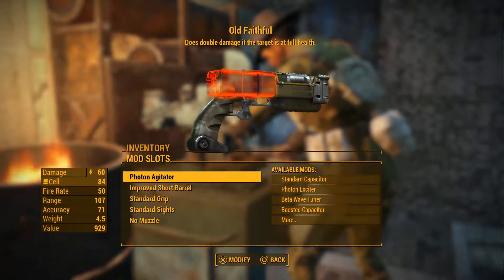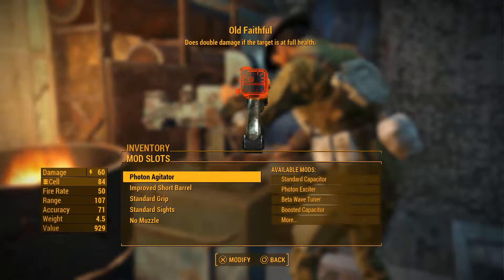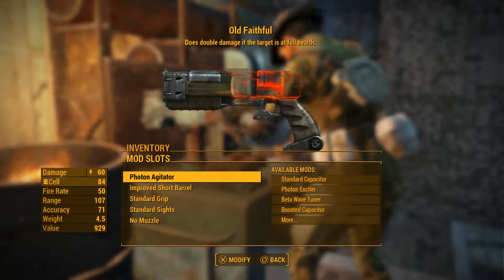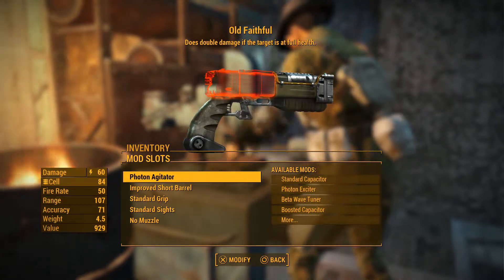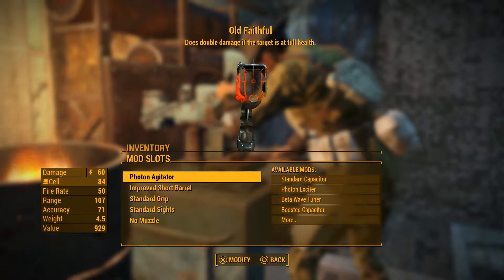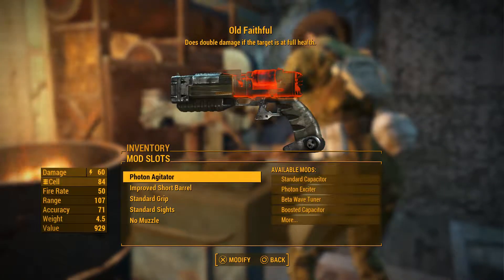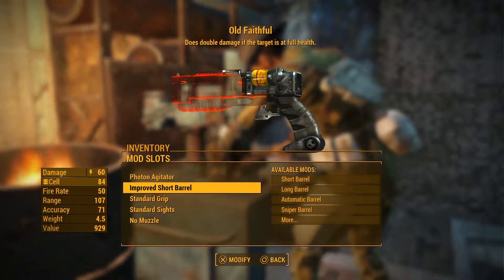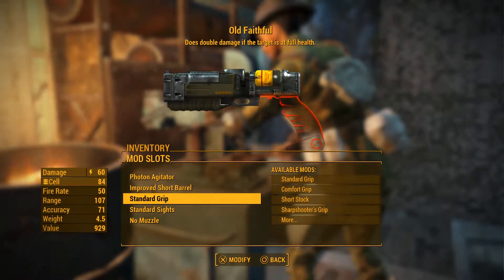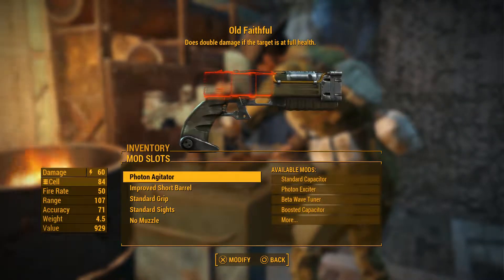Old Faithful is a weapon you can buy at Arturo's for about 2,000 caps. The legendary effect is it does double damage if the target is at full health. This is perfect for instant sniping - just trying to get that first shot right out of the gate. Now, the problem is that it's a pistol, but because laser weapons in this game are very versatile, I can actually make this a long-range sniping weapon without removing the pistol modification. So it can still be a pistol, I can still get the Gunslinger bonuses, but I'll still have the range I want. Let's see if we can do that.